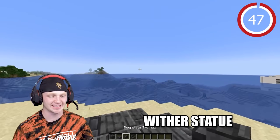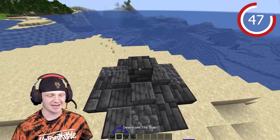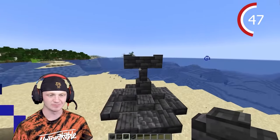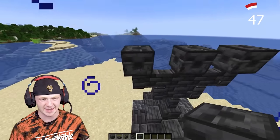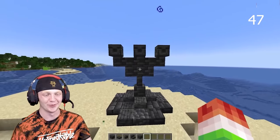A cool wither statue. Use deep slate tile walls, slabs, and stairs. Place down a tile, then go for two walls and go off to the side. Continue up doing that same thing, placing on three points like the heads — and you can see the little faces in there. Isn't that so cool?